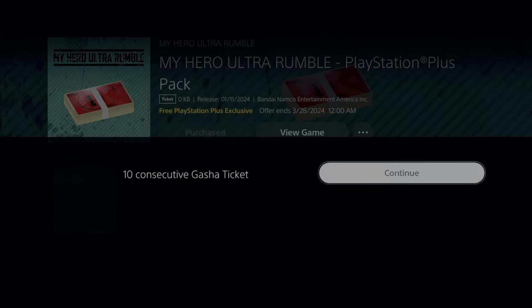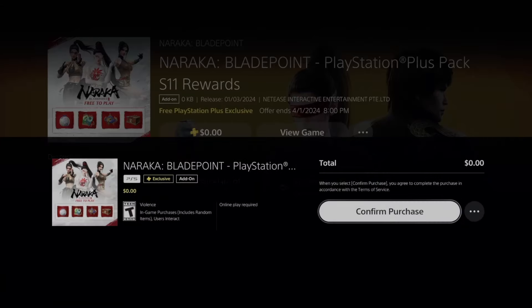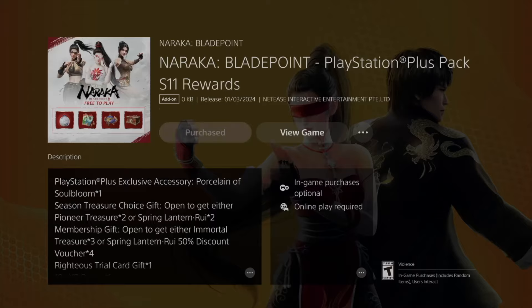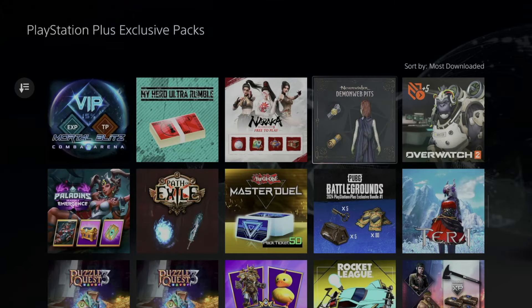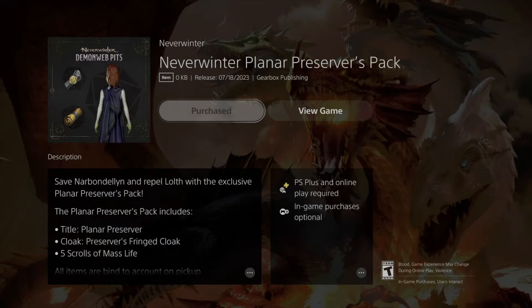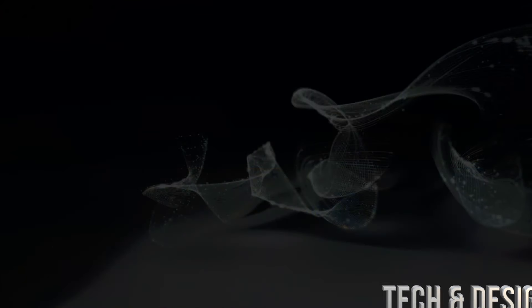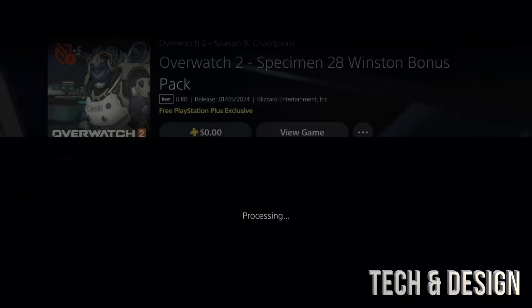These offers do end at a certain point, so when you're watching this you'll see when each one expires. After it ends, you won't be able to get it, but there might be another pack that comes up right after. If something already says 'Purchased,' that means you already got it, so you can move on. We do have Overwatch available right now, so go ahead and purchase it.